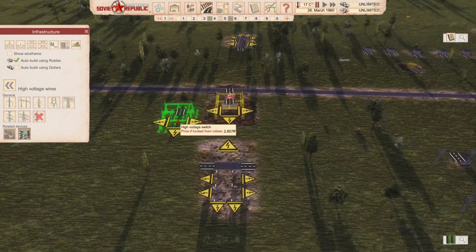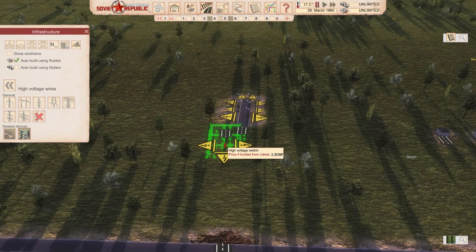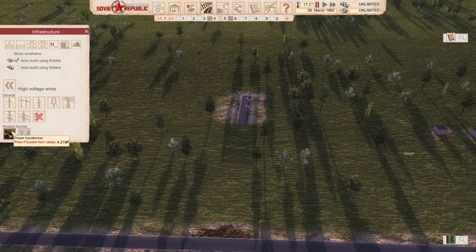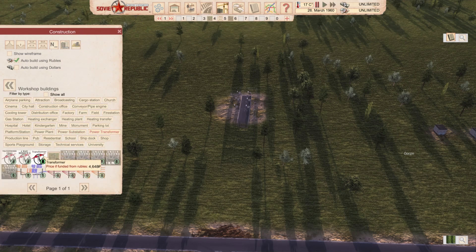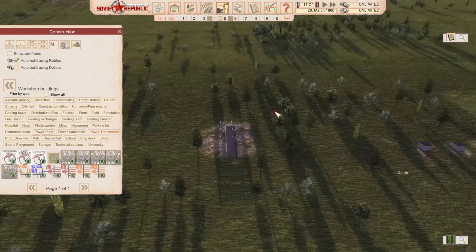This single modded building acts like two of those buildings, giving you throughput of electricity in one structure. I'm using it absolutely all the time — amazing mod. It costs around 4,219 rubles, found under the transformer section. It's a little more expensive than vanilla but definitely worth the money.